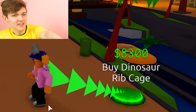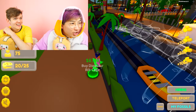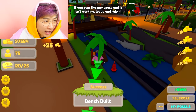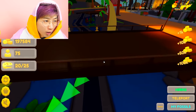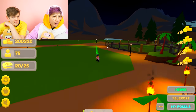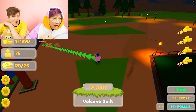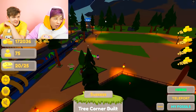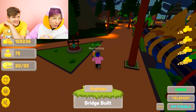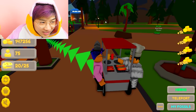We gotta buy more money. We're gonna have so much money! We've got like an amusement park ride next to the dinosaurs - it is Jurassic Park! There's a lot more exhibits, it goes all the way over there. Buy a volcano - we just bought a volcano! Buy a bridge, get a hot dog stand.